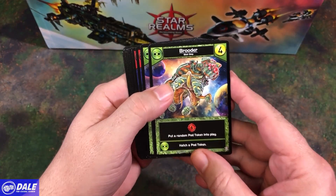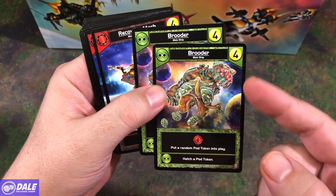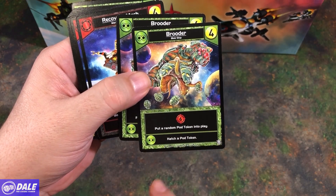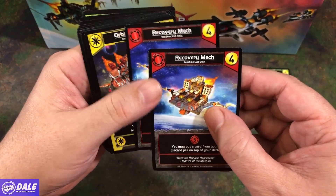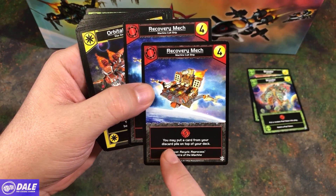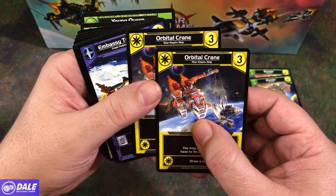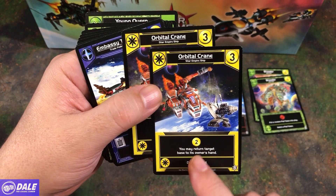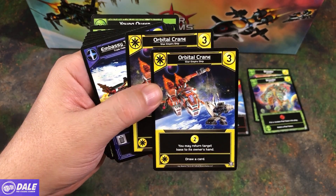In a close-up look at our promo cards: we have two Blob Ships — Brooders, cost of 4, does 6 damage, put a random pod token into play; ally ability is hatch a pod token. Then two Recovery Max for the Machine Cult, cost of 4, does 5 damage, and put a card from your discard pile on top of your deck. Then two Orbital Cranes from the Star Empire, cost of 3, gives 2 money, may return a target base to its owner's hand; ally ability is drawing a card.